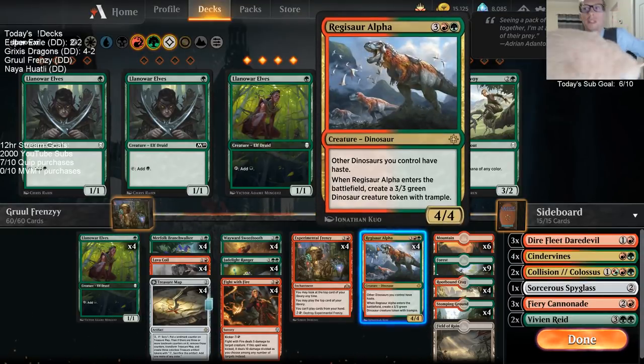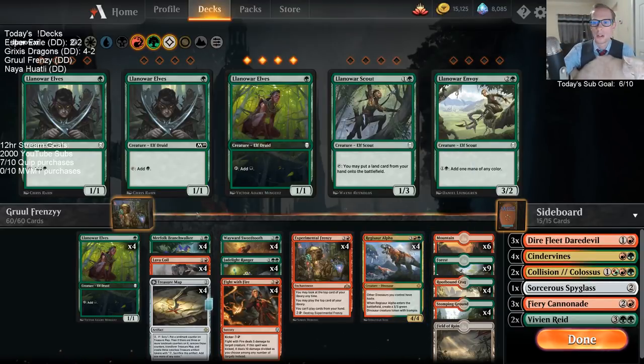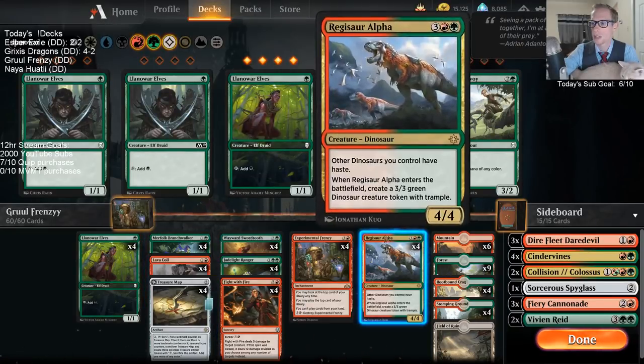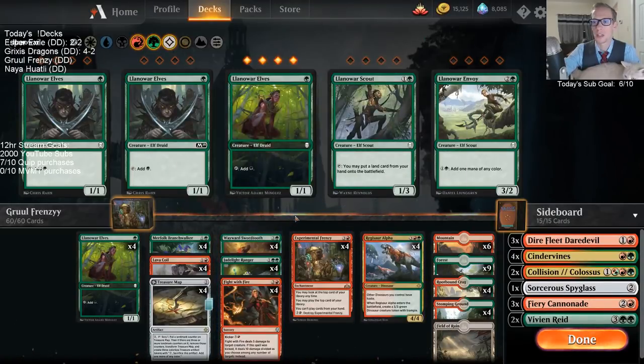We have Regisaur Alpha for some beats on the top end. The cards I have instead of those — I have Incubation Druid, because I love Incubation Druid in this kind of matchup where it just gets you more mana. Incubation Druid can help you play the Frenzies early, and the name of the game with this deck is getting lots and lots of mana. Then I have Rekindling Phoenix and Skargon Hellkite to have flyers go through the air — those are my late game finishers. Branchwalker and Druid are on the same slot; Regisaur Alpha and Hellkite are on the same slot.